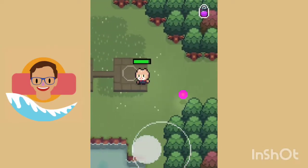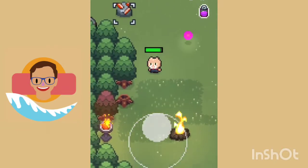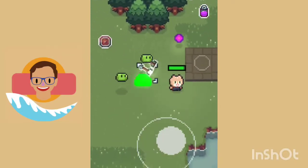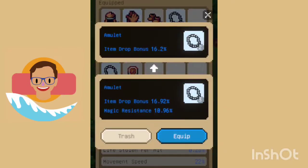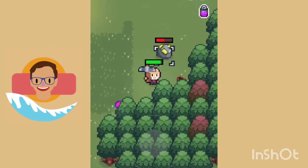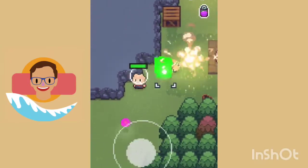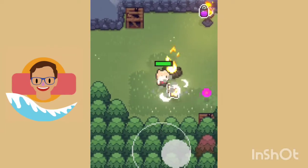Surprisingly, there isn't any forced monetization inside the game. When you finish the first island and beat the boss, a lady spawns on your island. When you talk to her, she tells you that you have to pay for the full game. But you don't have to — if you say you don't want to pay, she'll explain that you can play the game with ads instead. The ads aren't obstructive at all; you can skip them in five seconds, and they only show up after or before a run.